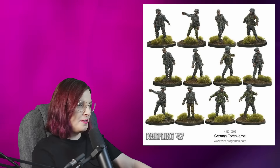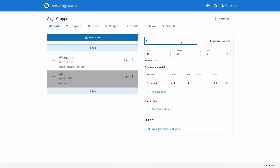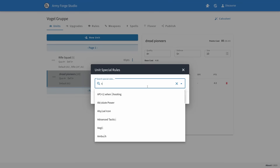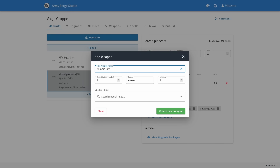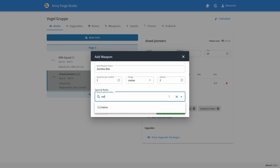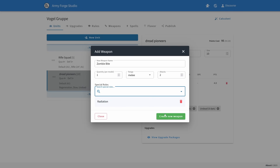Now let's have a little bit of fun. Our second unit is going to be zombies — I need zombies in this army. I love the idea of Von Shrek just dropping zombies onto planets. Let's call them Dread Pioneers. They're going to be rubbish, but they will be our objective holders. Let's make them slow, resilient, and cheaper than basic infantry. They won't get any guns. I'll give them regeneration and undead. And let's make a weapon for them — zombie bites. And since the earth they come from is super irradiated, let's give them an upgrade to become radioactive, which should let them deal out quite a bit of damage, especially because they'll be throwing a lot of dice.